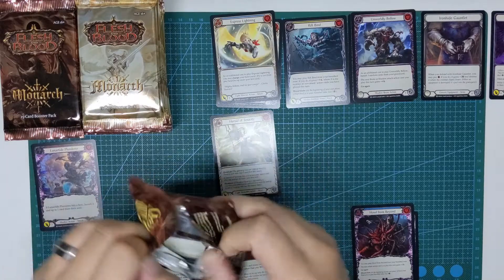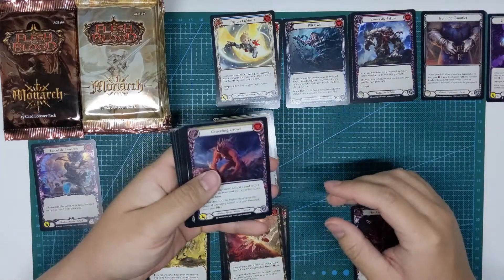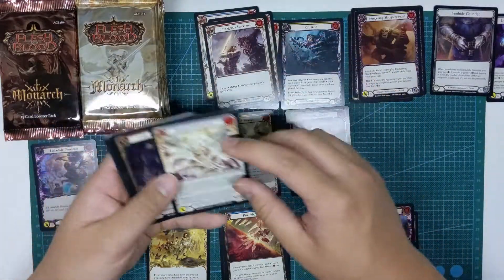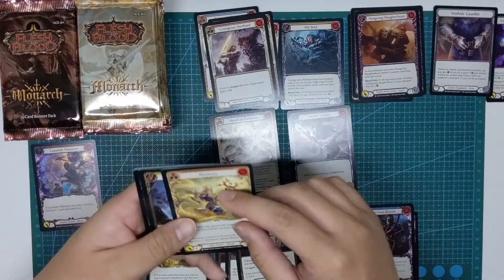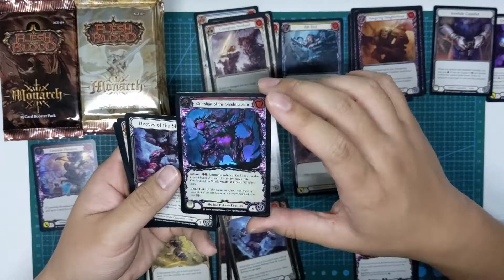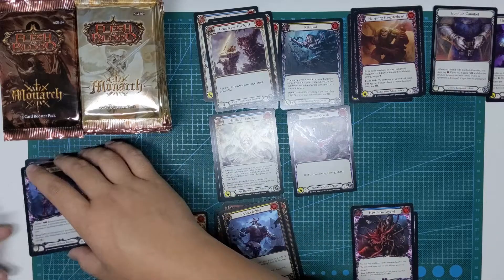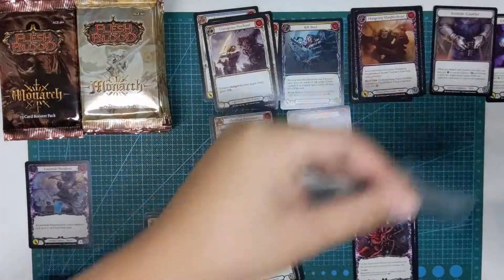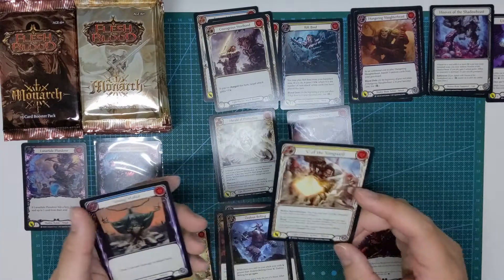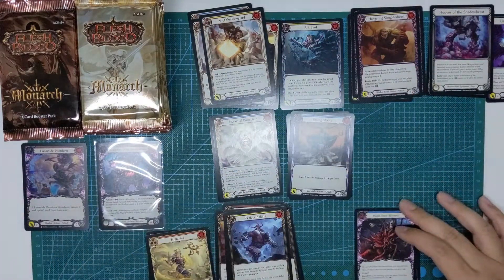That will go into the shadow part. There are a few borders — I actually can't remember off the top of my head how many, but let's go over them. The borders include illusionist, and there are like 10 different borders you have to look out for this time around. It's kind of annoying to sort everything out, but there's my first Majestic — Guardian of the Shadow Realm, Majestic foil as well, which is awesome.